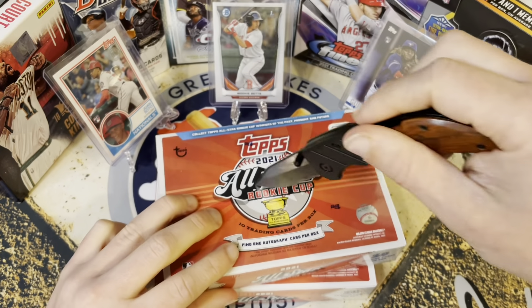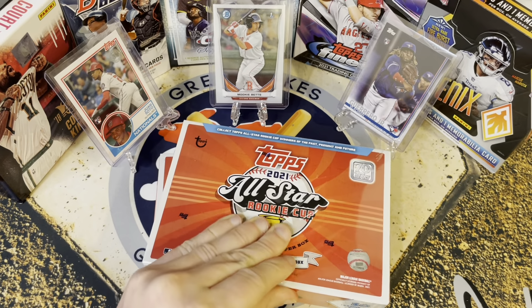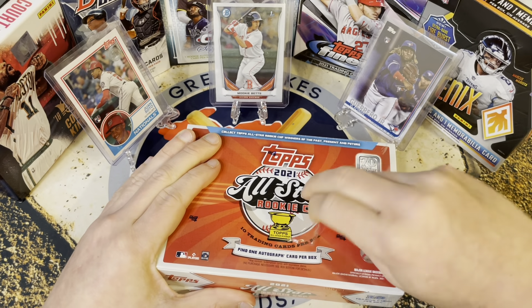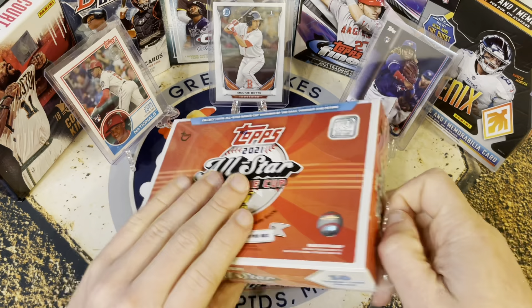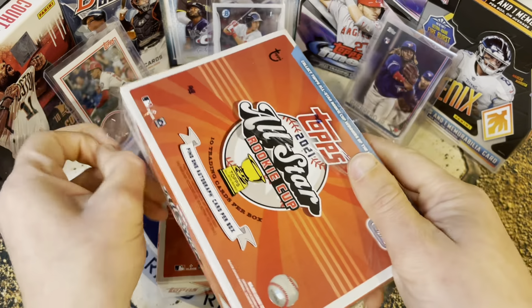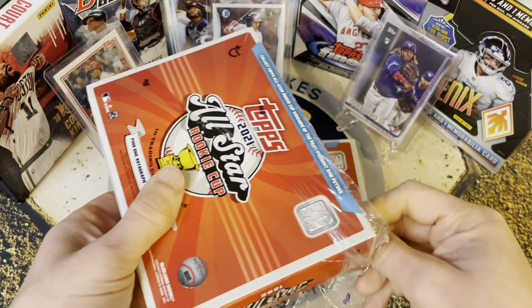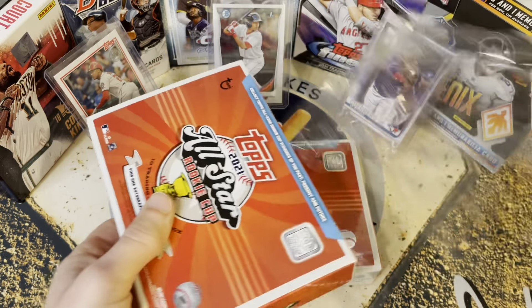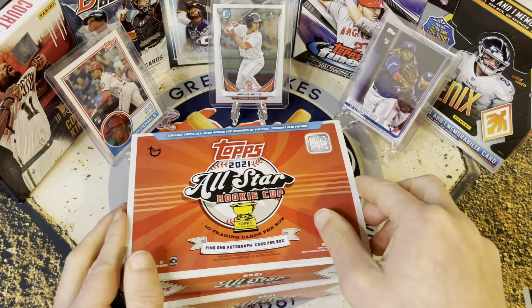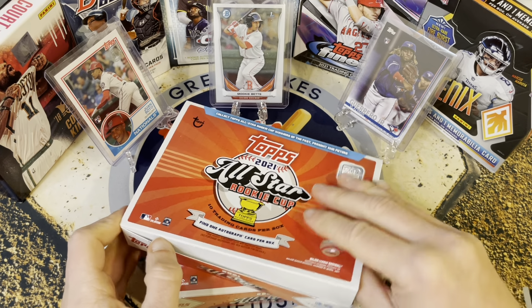By the way, these were only $50 a box, but $50 for 10 cards is five bucks a card. The checklist is pretty big — they've got veterans, retired guys, a bunch of current players. Top guys like Mike Trout are in here, and then obviously a bunch of guys from the rookie class of this year.